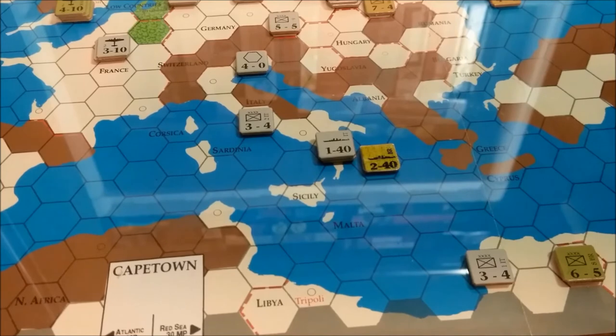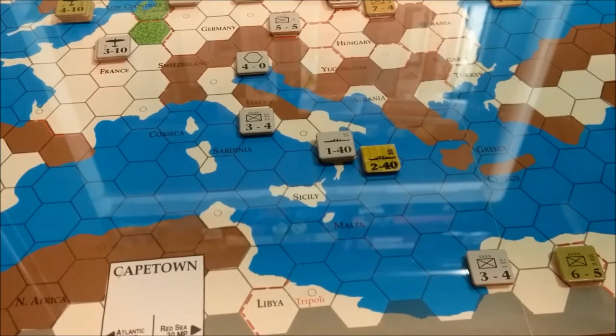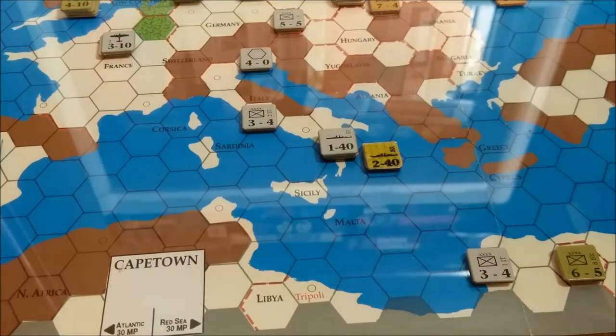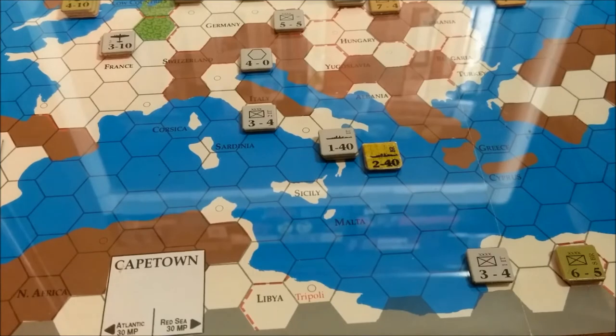That would give us roughly a 3-1 — actually only 2. But it'll give us some support there in case the Italians reinforce and get past the British blockade. Other than that, that's pretty much it for Fall 1940. When I come back, we're going to do the Winter turn and see if both sides can reinforce and see what else they can do.